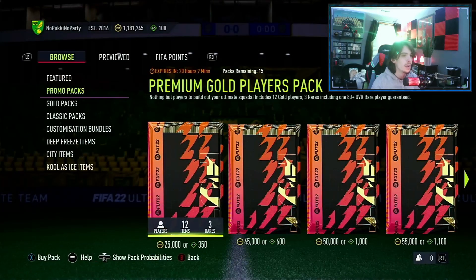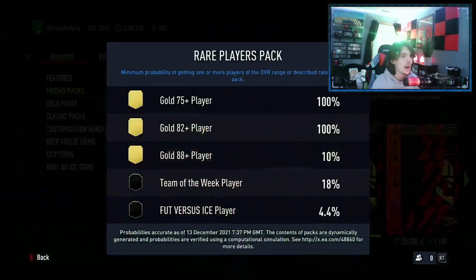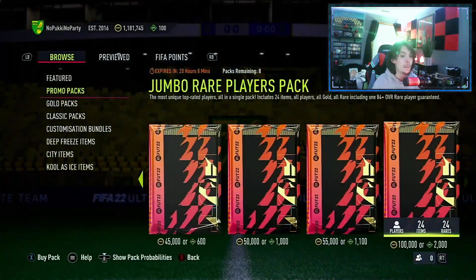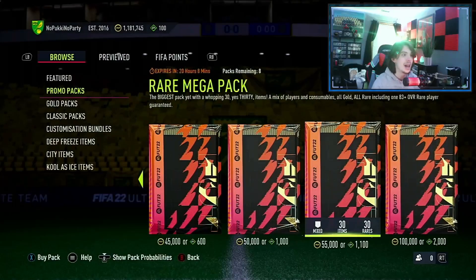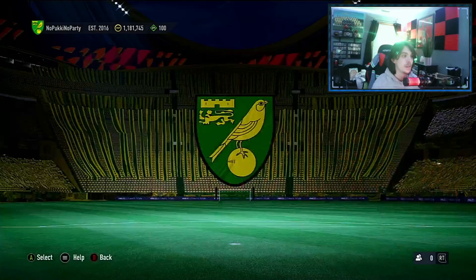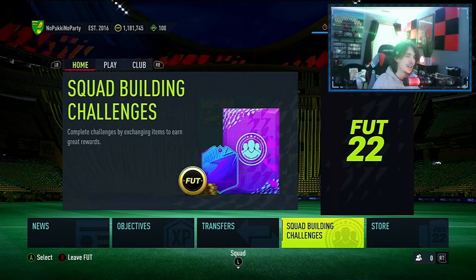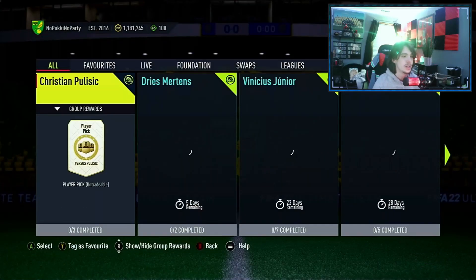So, promos — we have 15x 25k packs, 12x 45k packs, 12x 50k packs, 8x 55k packs, and 8x 100k packs. A lot of packs today. If you need some — don't. RTG is the way to go, trust me.